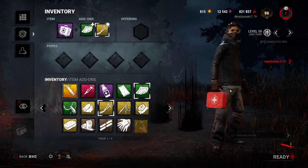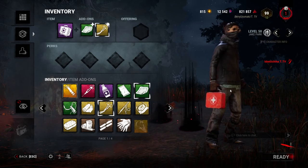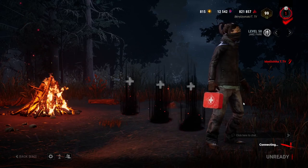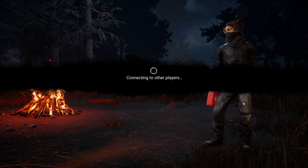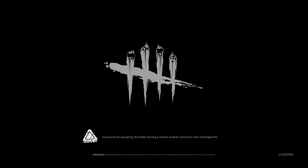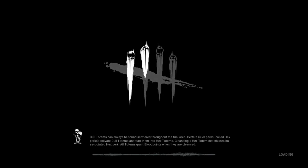There are 22 killers in this game and they're all very different, but for the most part you want to follow five simple guidelines in order to truly become a fairly decent survivor in a chase. We all want to be able to hold our own and not fall instantly. These are guidelines that a lot of people even in red ranks don't follow, so I'm here to show you what is very important in a chase.